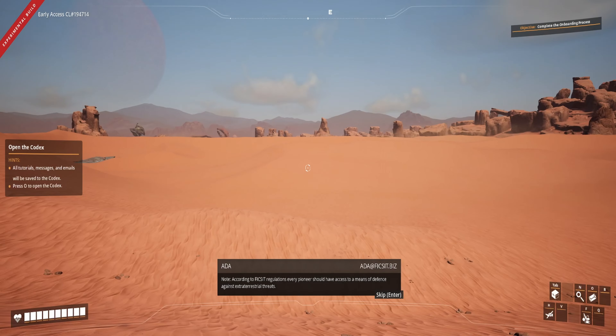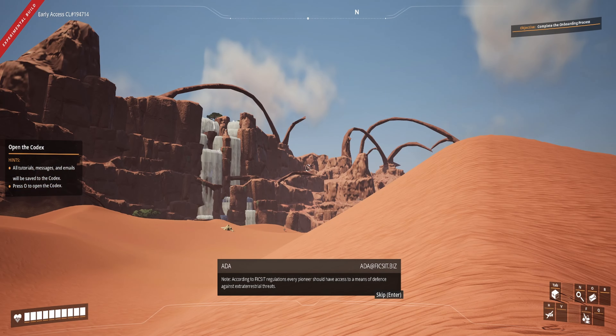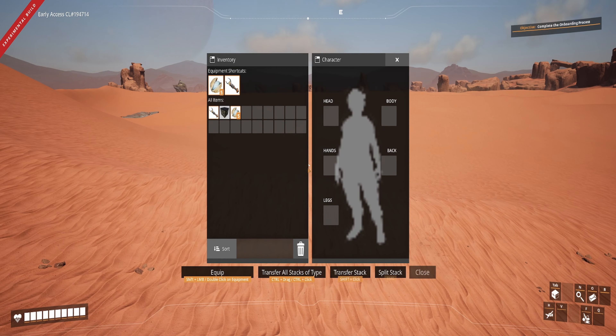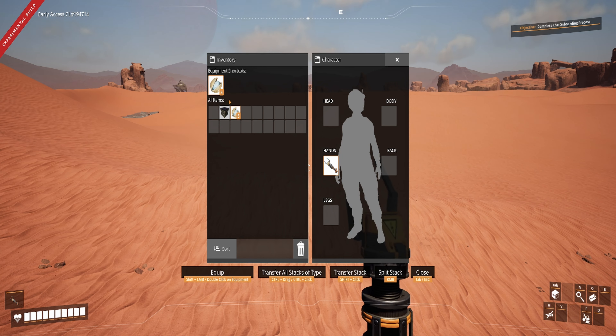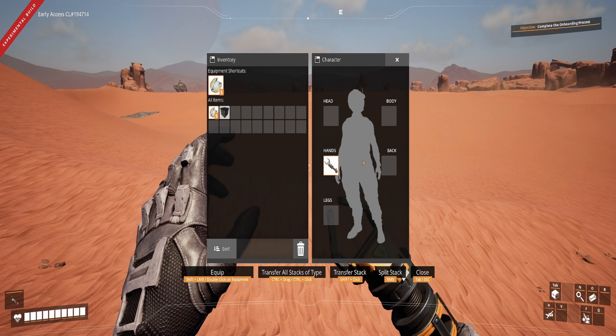According to FIX-IT regulations, every pioneer should have access to a means of defense against extraterrestrial threats. Press Tab to open the inventory. I'll stick this in our hand — there we go, we have a couple of zap charges.